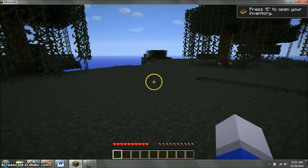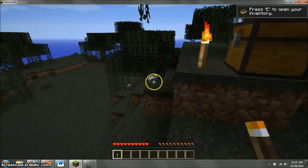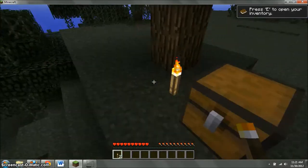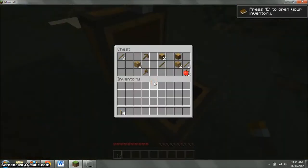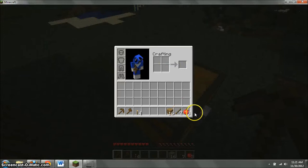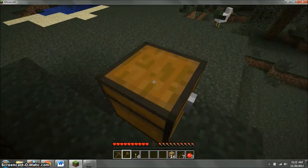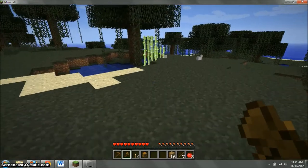There's our bonus chest, let's go see what we got. One torch — whoa, plenty of things. Let's pick up what we can. Let's turn this into planks — cool. We'll take this with us. Let's go look for a good place to set up shop.